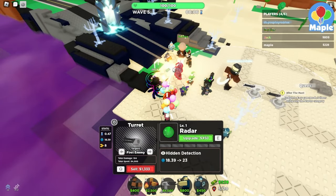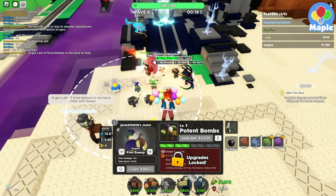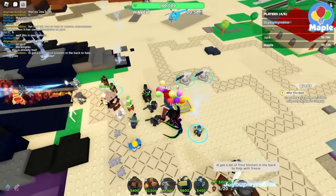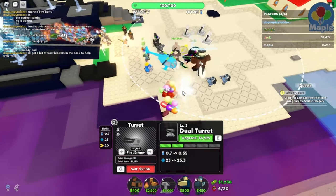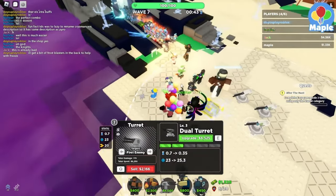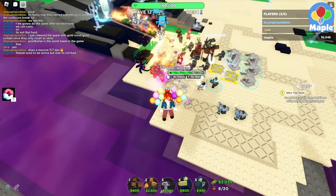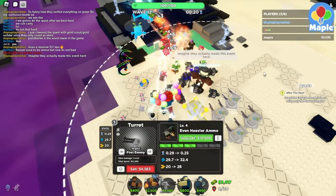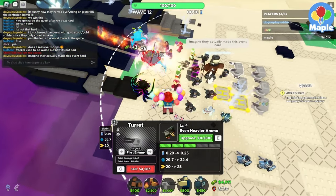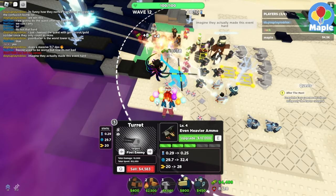This guy is getting melted. No freeze, no stun, no burn — yeah, we're fine. Red Cliff, though — I feel like that's the main issue. Red Cliff died so fast, nice. Red Cliff going down — there's a couple of Red Cliffs. Imagine they actually made this event hard. Well, it's definitely hard if you thought hard mode was solo only — it was hard for me at the start.